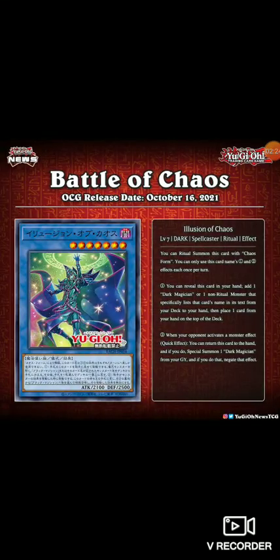Decent — 2800 attack, 1800 defense. I like it. Next we have Illusion of Chaos — a level seven dark spellcaster ritual monster. You ritual summon this card with Chaos Form. You can only use the first and second effects once per turn. First effect: you can reveal this card from your hand to add one Dark Magician or one non-ritual monster that specifically lists that card's name in its text from your deck to your hand, then place one card from your hand on top of your deck.